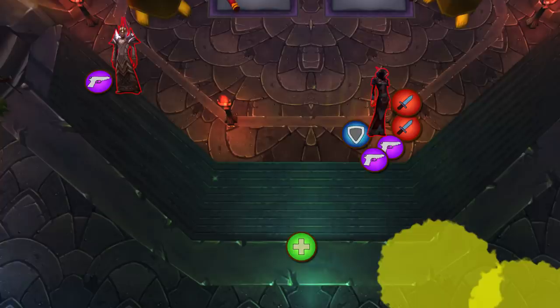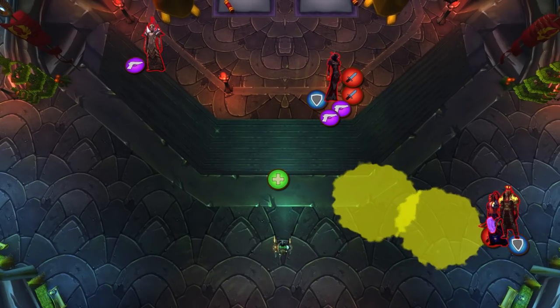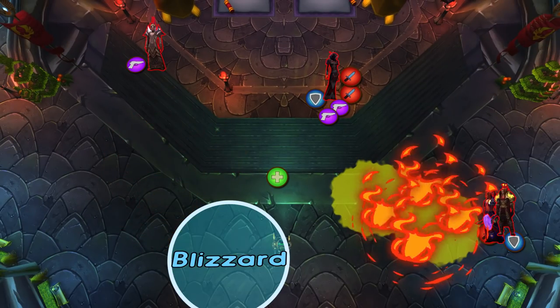Prioritize interrupts on heals. Have a mage tank the mage boss far away and spell steal Dampen Magic. Watch out for blizzards and flame strikes on the ground.